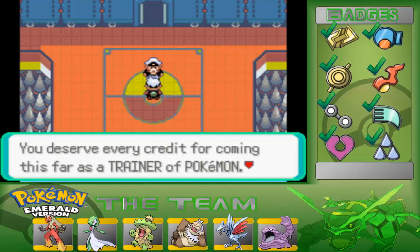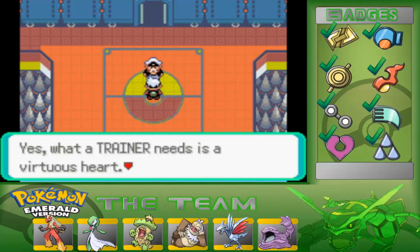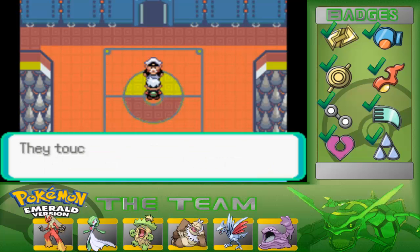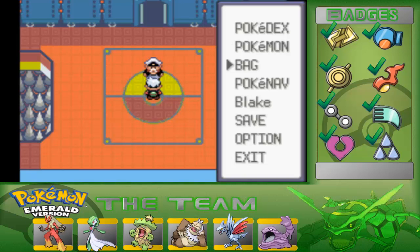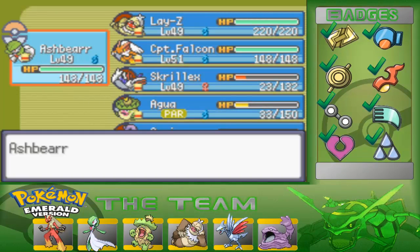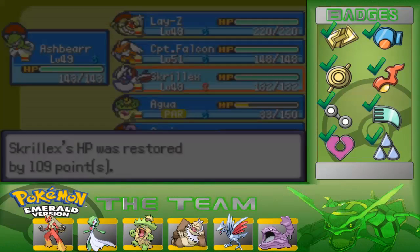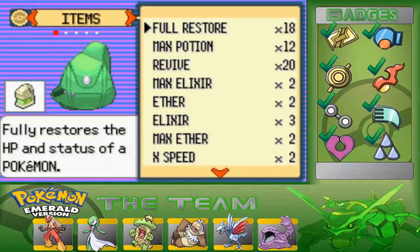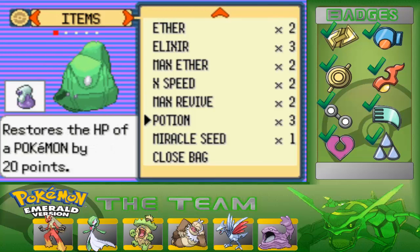Woo! You deserve credit for coming this far as a trainer of Pokemon! You don't seem to know what is needed. Yes — what a trainer needs is a virtuous heart. I was actually touched. Pokemon touch the good hearts of trainers to learn good from wrong. They touch the good hearts of trainers and grow strong. Go! Go onwards! The champion is waiting! Wow — Drake is like the most poetic Elite Four member. That's why he's my favorite out of the whole Elite Four. That was almost too close! I'm surprised I didn't even have to use a single revive! That's all prepared I am.